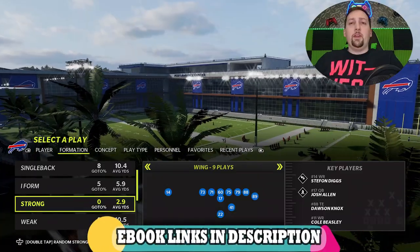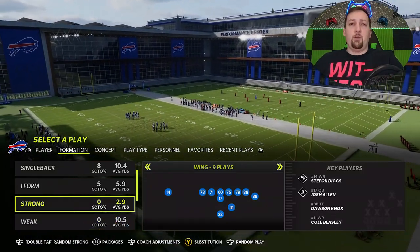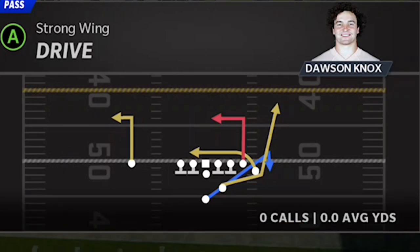The playbook that I'm focused on right now is the Buffalo Bills. This particular playbook and the Chiefs are two playbooks that I've been trying to put a lot of time into because I know they're very popular. So if you guys want to see a full offensive breakdown out of this formation, hit the like button and let me know in the comments section. The pass play I'm going to show today is going to be the Strong Wing Drive.